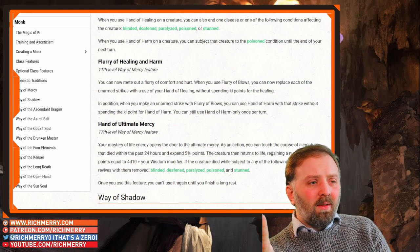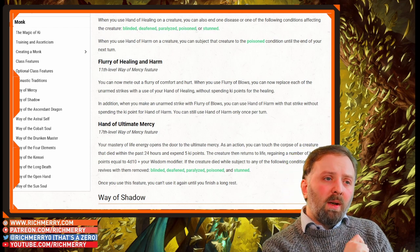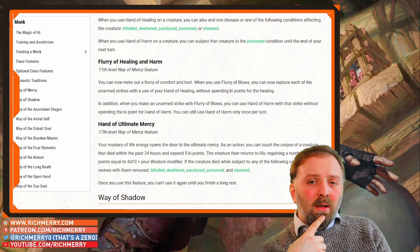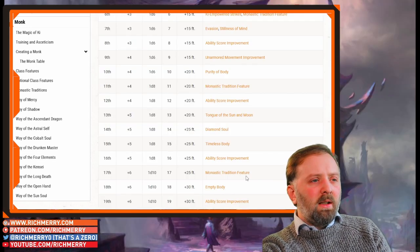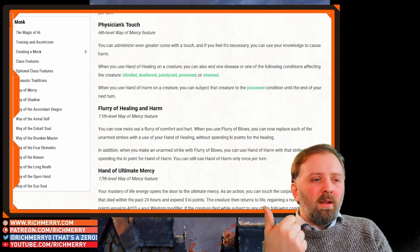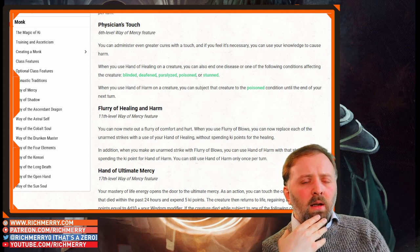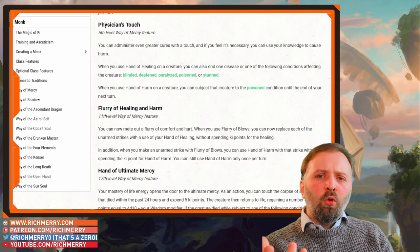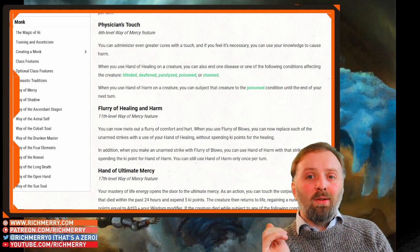Finally, at level 17, you get Hand of Ultimate Mercy. As an action, you can touch a corpse of a creature that has died within the past 24 hours, spend 5 ki points, and return it to life, regaining hit points equal to 4d10 plus your Wisdom modifier. By level 17 you have 16 ki points, so you can afford to splash out on this. As a bonus, you can also remove Blinded, Deafened, Paralyzed, Poisoned, and Stunned when you reanimate. It is tied to a long rest, so it's a one-and-done thing — you can't keep pulling people back from the brink of death. It's on theme, it's going to have great flavour, and at the higher levels you're looking for interesting character moments because you're not just looking for mechanical benefits.